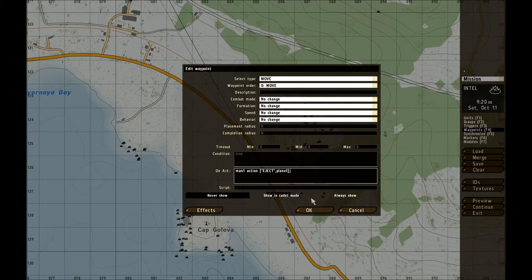If you want to add more guys, you'll just go man2, action, eject, all that stuff. Make sure you have a semicolon after each line, and a space. But for now, let's see how this works.